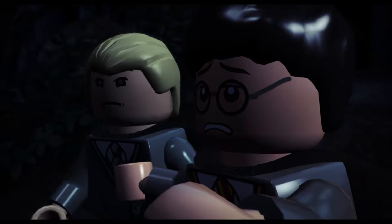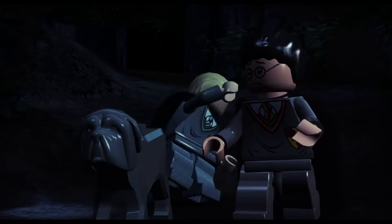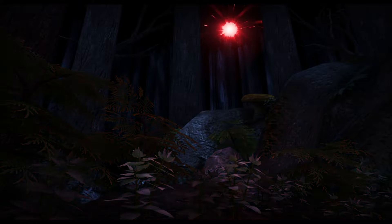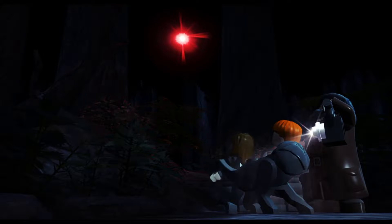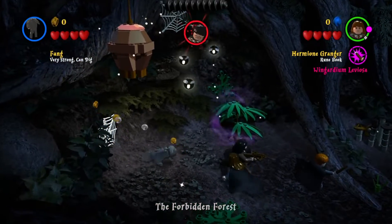Harry Potter sees Voldemort — he's about to eat a unicorn to get some power and strength, to even gain a body because he's not capable of getting a body yet. Harry Potter then warns the rest of the team, and we actually start the mission.